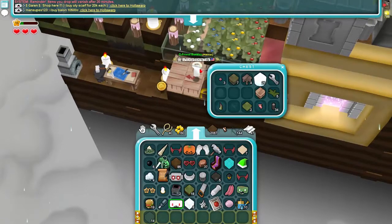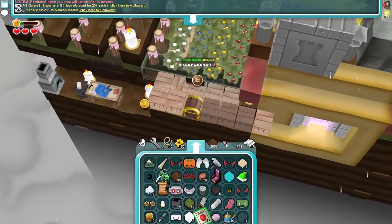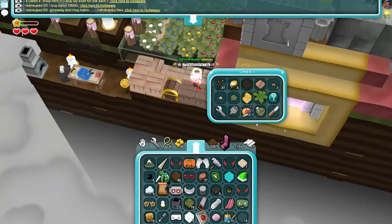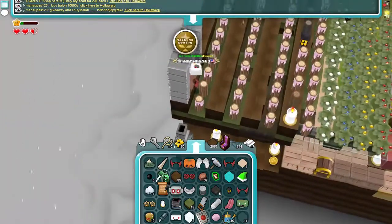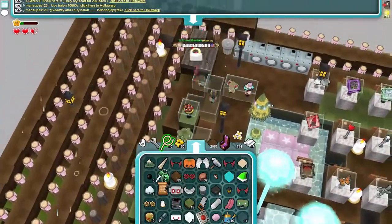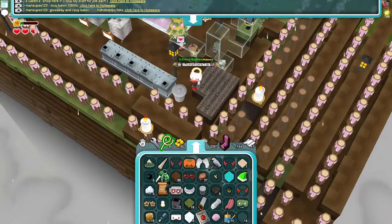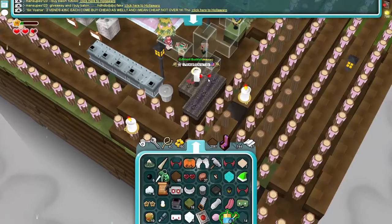Let's go ahead and put some stuff in here to clear the inventory. Seems good enough for now. We have our seeds and our watering cans. Now let's garden. You just wet the soil — wet, wet.